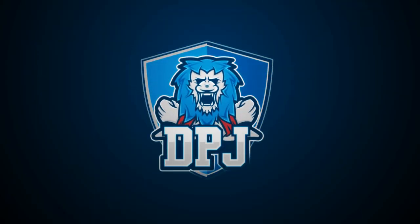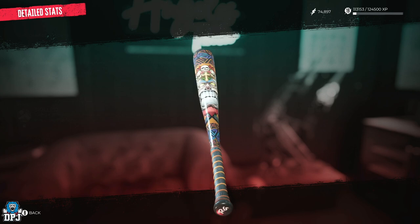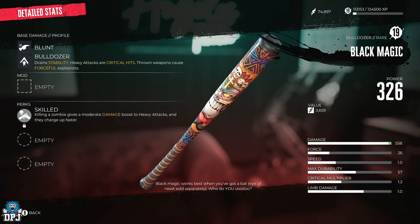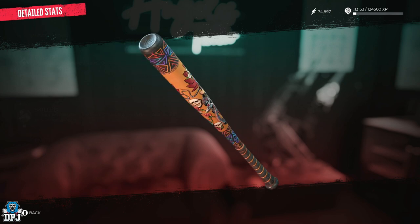If you guys like named unique weapons, today I bring you one of those — an amazing looking named unique baseball bat. This is Rose's baseball bat. It's got some amazing pattern drawings and paintings on it, and it's one for the collection you don't want to miss.